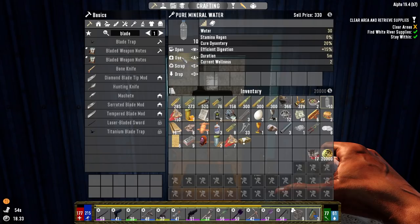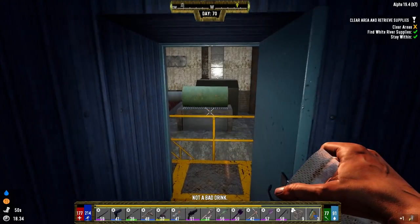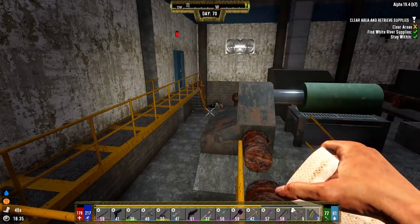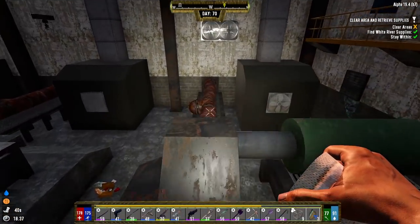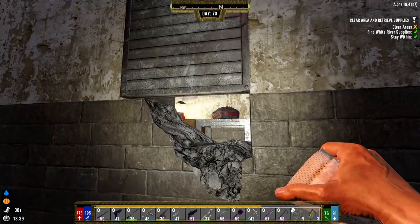Go ahead and get a bandage, get some life back up. I need to drink some agua. And good to go. Now we're going to head up to the roof. I do think right over here, this might be a plug or one of these is. I need to check these.